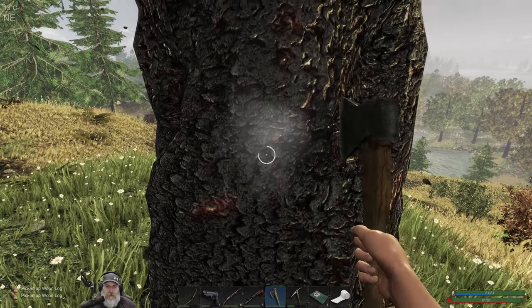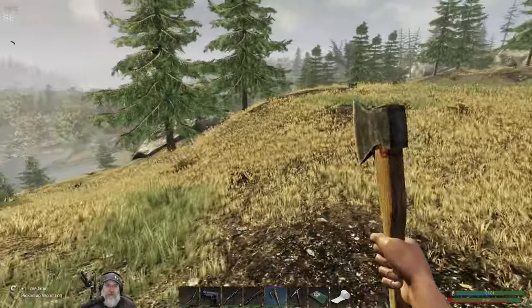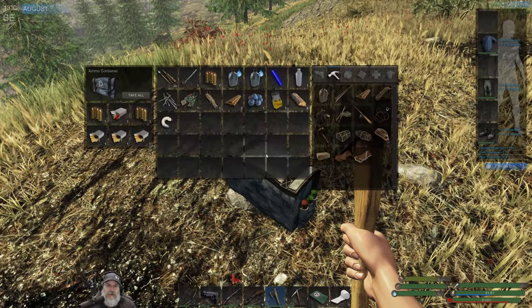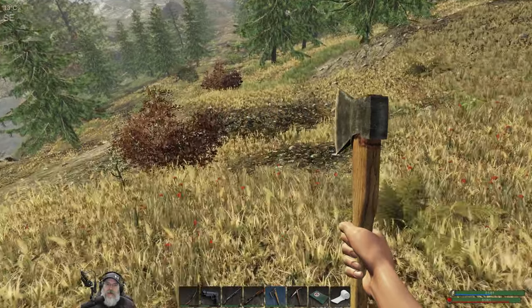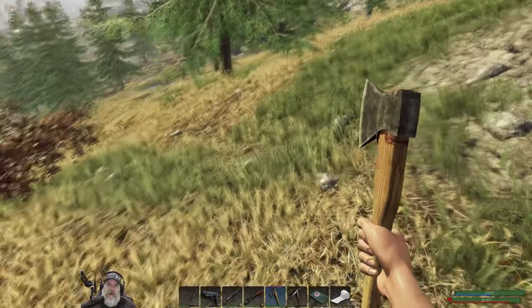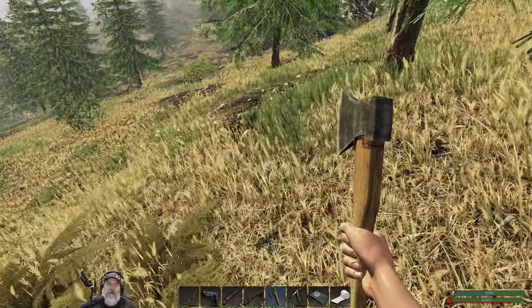One thing I don't know about is how to tell the difference between the different hunters — I know there's like Alpha hunters, Bravo hunters, Charlie hunters etc., but I don't know who's who or how that works. Feel free to let me know in the comments. I saw a rabbit run off this way — I wouldn't mind nabbing a rabbit. We've got 26 arrows so we're in pretty good shape.